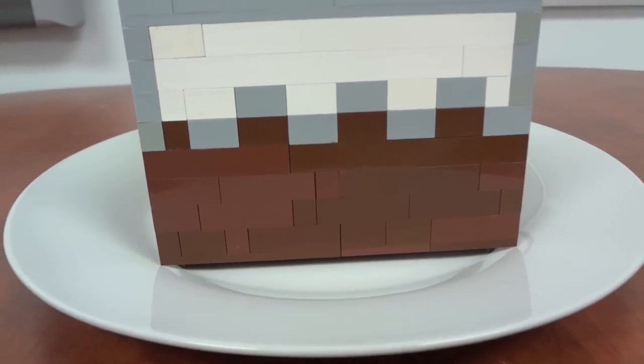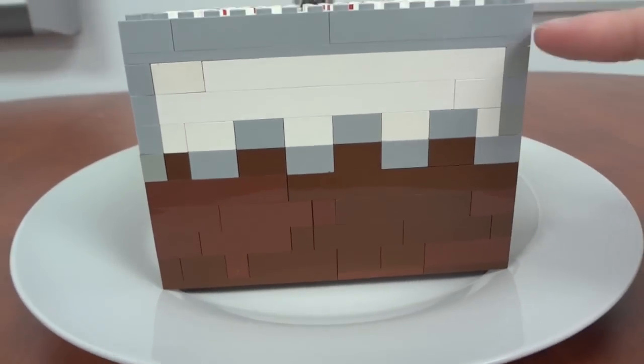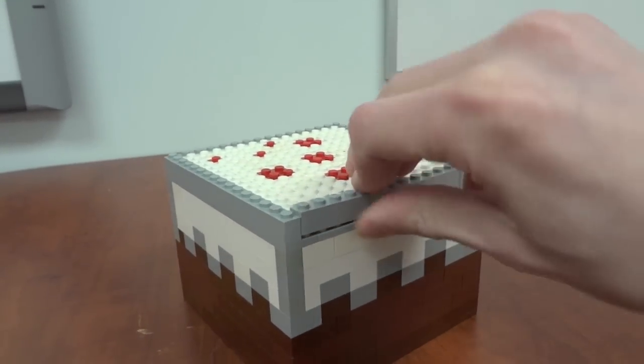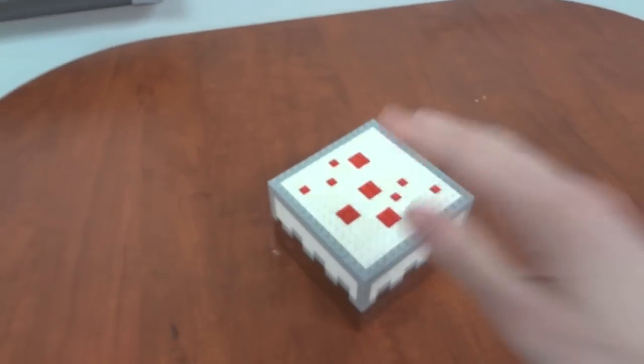We've got a zombie who's hungry for cake — I know that I get hungry just looking at it. It's 10 studs tall, 10 layers tall, and it's got everything sort of laid out. The top is just bricks — the light grey, the white, and the red squares and stuff — in that blocky Minecraft style.